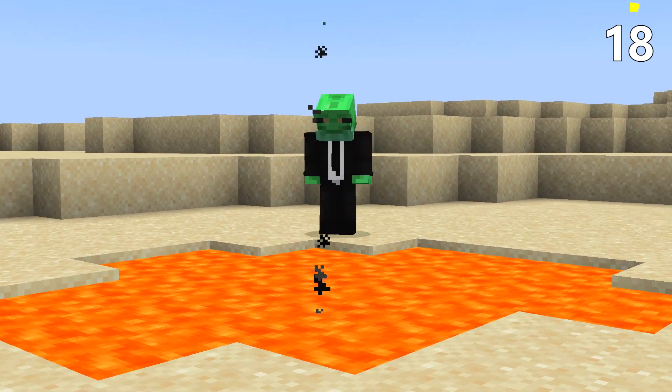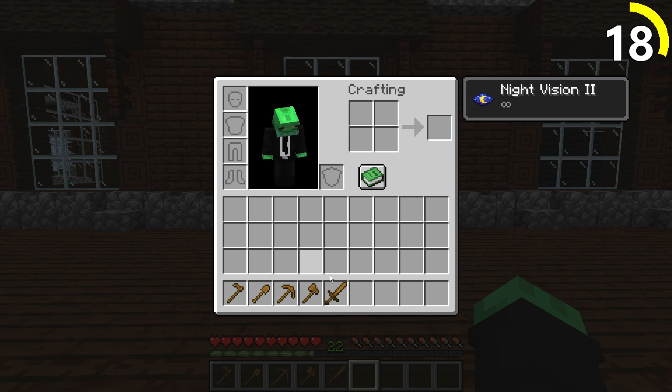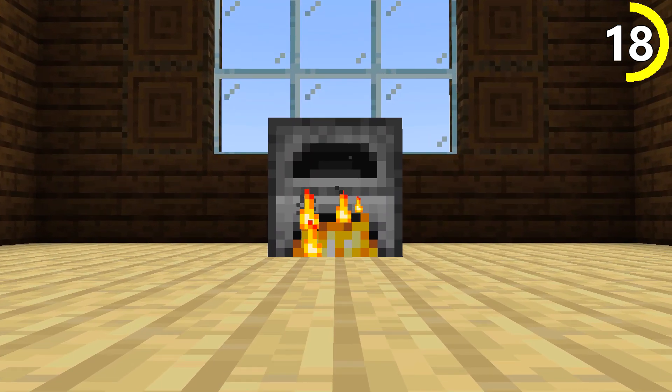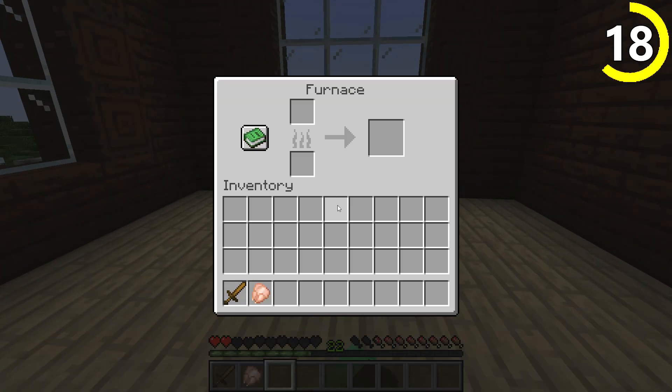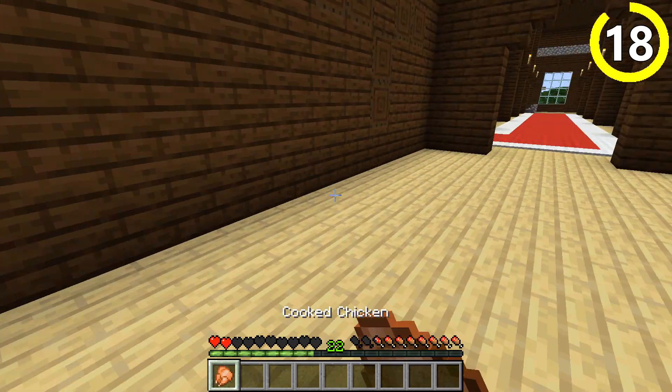One mistake that everybody makes is throwing away their first tools. If you made a full set of wooden tools before they break, keep them around — they can be used as fuel. They may not burn for long, but sometimes a few extra seconds of heat is exactly what you need to save your life.